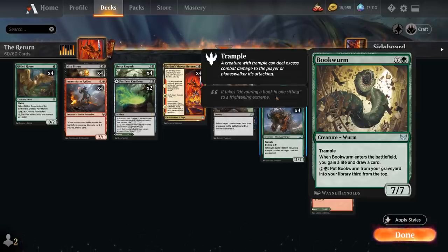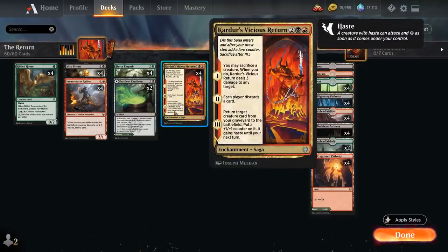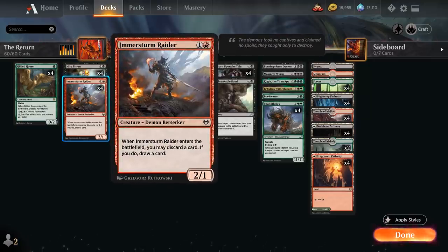Looking at the rest of the deck, we've got additional cheap creatures to enable Kardur's Vicious Return's first chapter sacrifice. Gilded Goose helps ramp into a turn 3 Vicious Return and gives us a creature we don't mind sacrificing once we've used up that first food token. We've got the full playset of Mire Triton, a 2/1 Zombie Merfolk with Deathtouch that mills 2 cards and gains us 2 life when it enters, potentially putting expensive creatures in the graveyard. And Immersturm Raider, a 2/1 that when it enters lets us discard a card to draw a card — another way to get those expensive creatures into the graveyard.